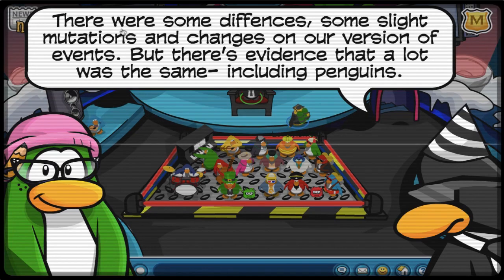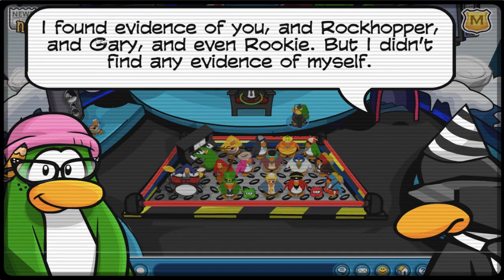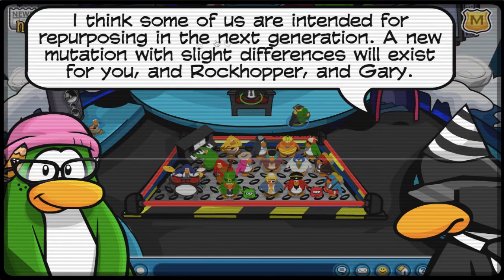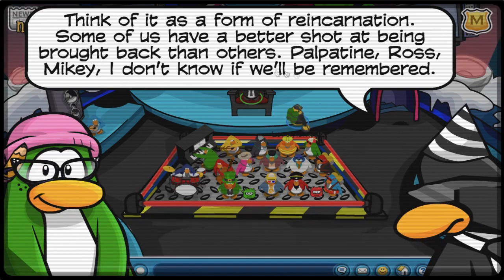Now we know the reason why Looker is the villain at this party — it's because of the doomsday happening around the island. Looker is referencing the original Club Penguin as well as likely other CPPSs from the past. It makes sense why Looker couldn't find evidence of himself, because he is only an exclusive NPC at Antique Penguin.